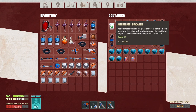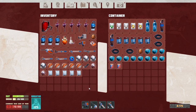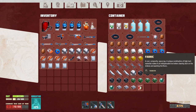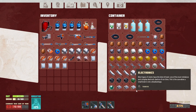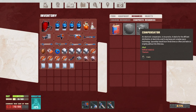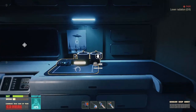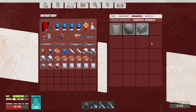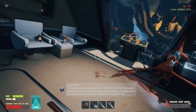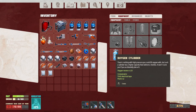Let's leave all this unnecessary stuff. What can I leave? We can leave some paint. Here we have electronics. What was needed for the compensator: refined metal times two and titanium. Refined metal and titanium. Plastic times two — do we have it? Yeah, we have plastic. Great.